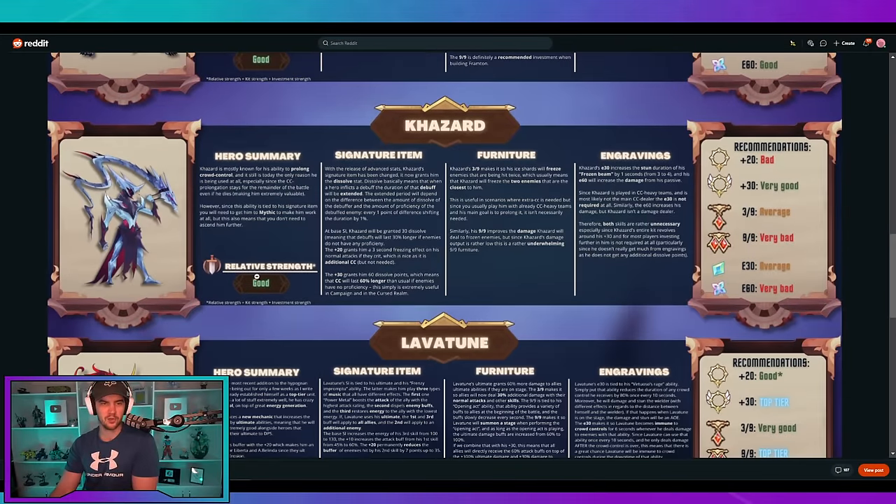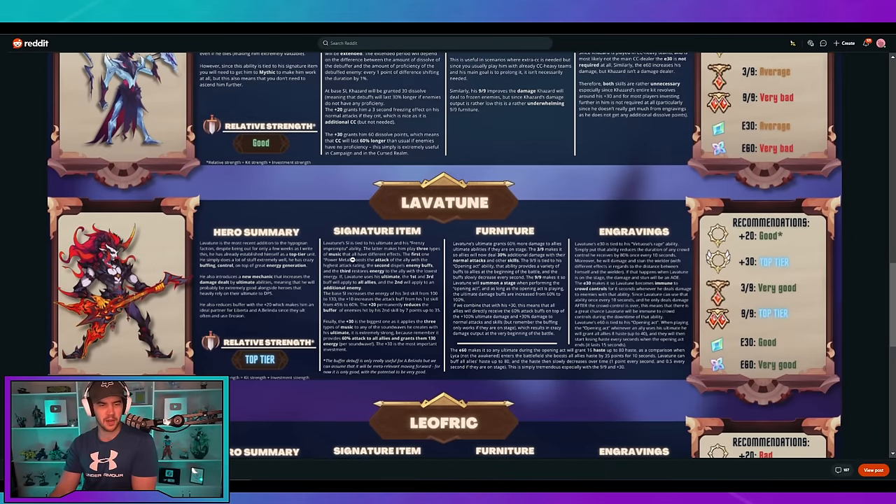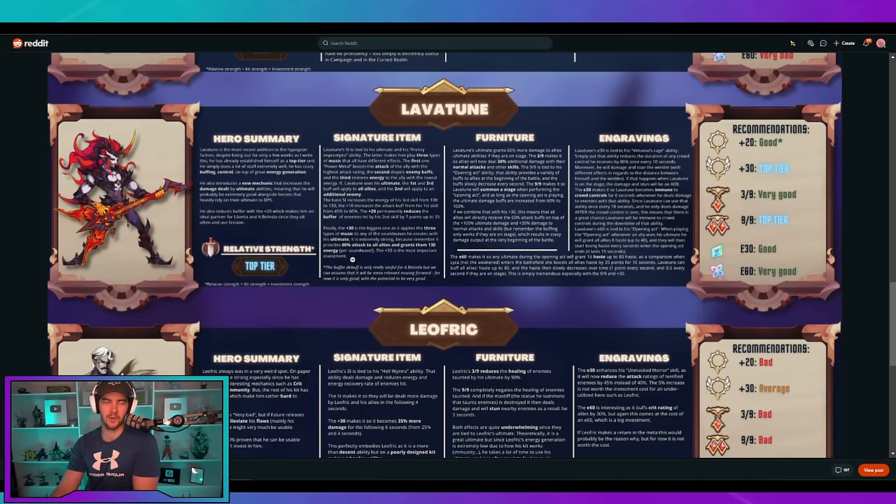And then it goes through all of them, which I think is fantastic. Then we get to our first top tier, which is Lava Tune — absolutely fantastic. This is what you're looking for with investments: top tier signature item, top tier engraving, a fantastic unit all around. The dude looks like an absolute savage as well, which I love.